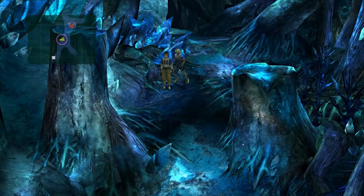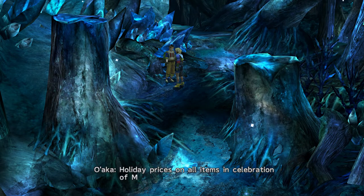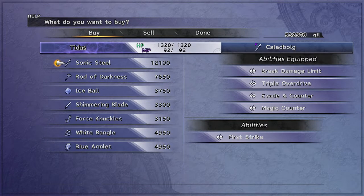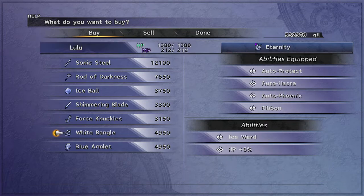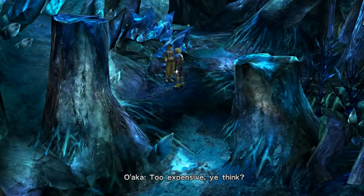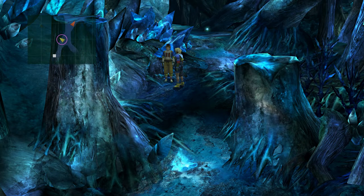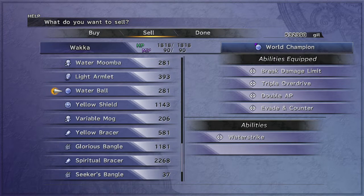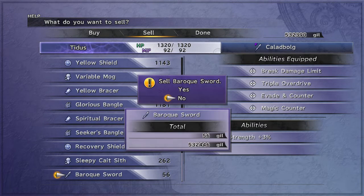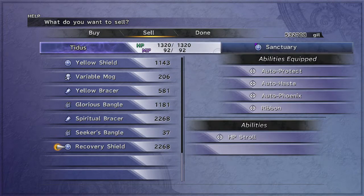Alright, sweet safe point. And of course, good ol' Owaka. Holiday prices on all items in celebration of Master Seymour. So we've got new weapons — Sonic Steel. That's a weapon I actually ended up using quite a bit on my first playthrough, thanks to First Strike. HP Strong — basically when you're walking around in the overworld, HP recovers for whichever character it's equipped on.